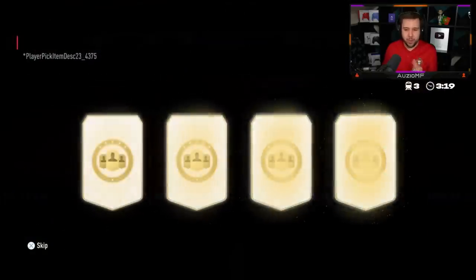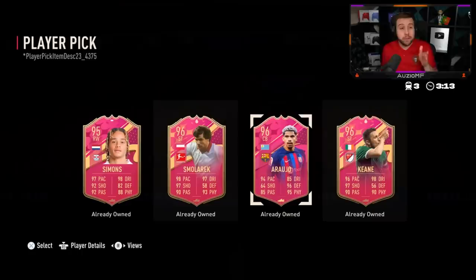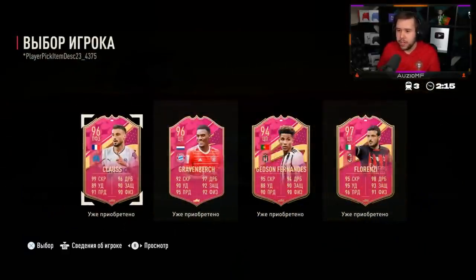Three cards are dupes and one card is the one he hasn't got already, but all of these are dupes. Your club is stacked. Every single one of the 87 plus player picks was a dupe as well - what is your club? No Level Up Player Pick but it's all good.